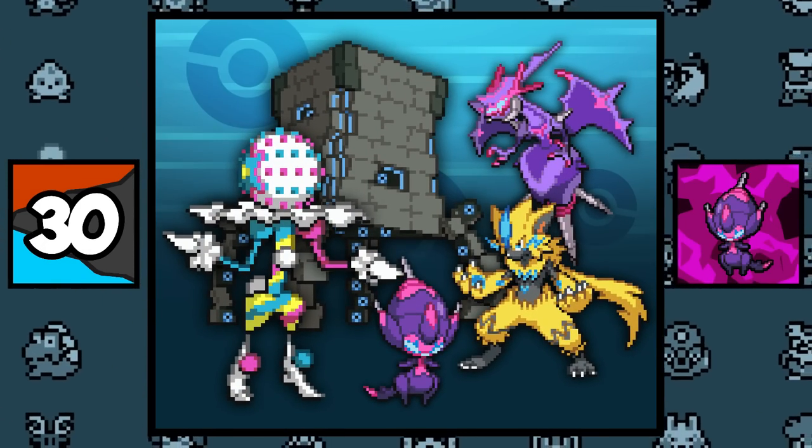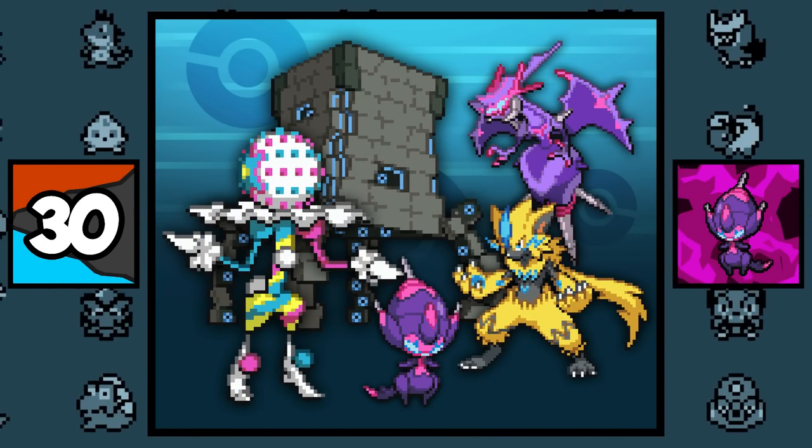Every single Pokemon introduced in Ultra Sun and Moon is weak to the Ground type. Literally, just look for yourself.